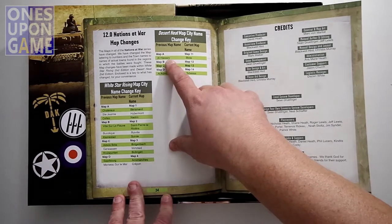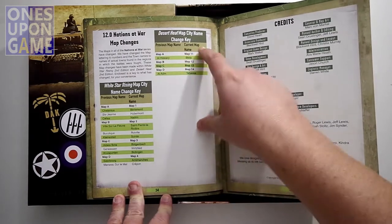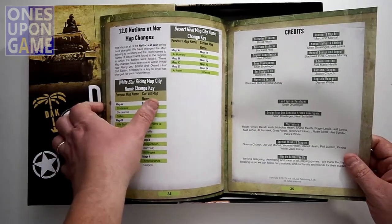Also, it looks like scenario designations have changed — they were A, B, C, D, and now they're 11, 12, 13, and 14. Just a little heads-up there.